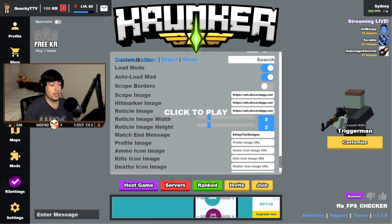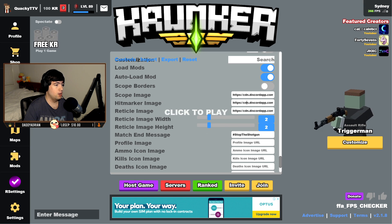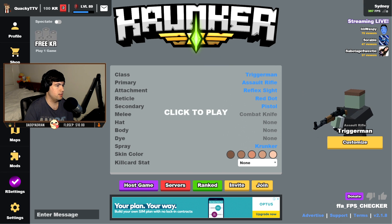My scope image is actually just a blank PNG file. My hit marker image is actually from Phil's — I got this from him and I'll leave a link in the description for all these images as well, along with a text file for everything. Reticle image I believe I just have as a blank image too, but that doesn't really matter because you can go to Customize, then Reticle, and just have it set to none.